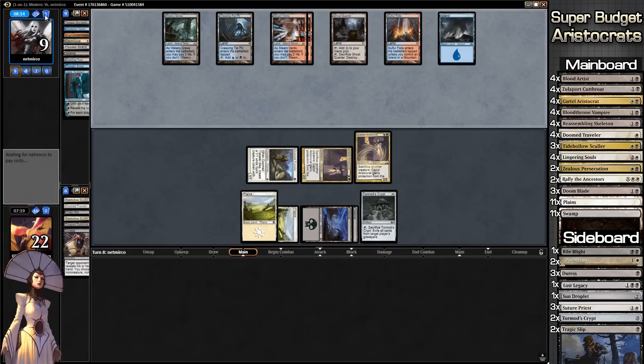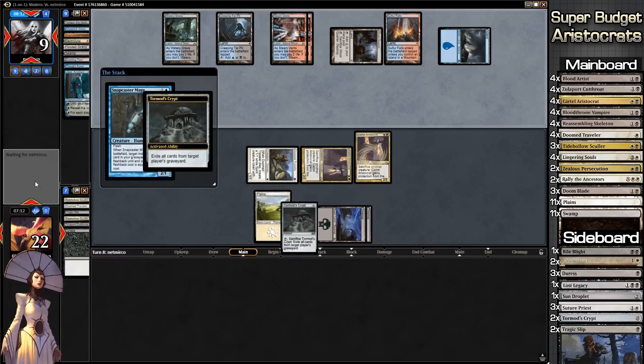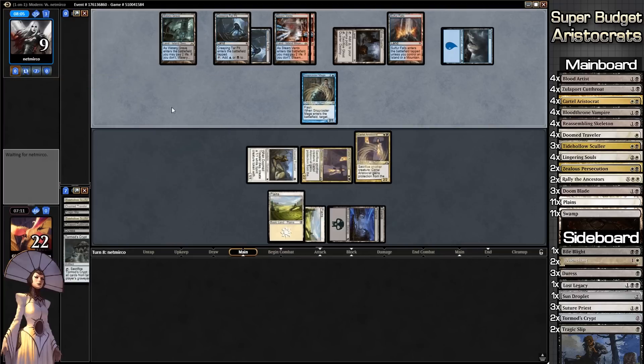He's going to draw some cards — counter going down on Jace. Snapcaster Mage coming into play. We're just going to exile his graveyard in response so he basically just plays a body rather than flashing back something useful. There's a ton of stuff he could have played from there.